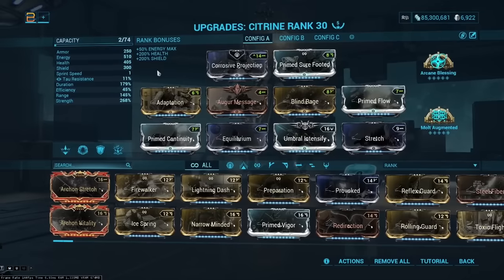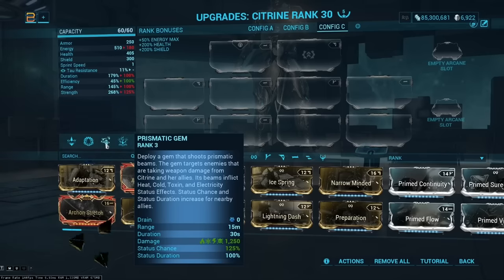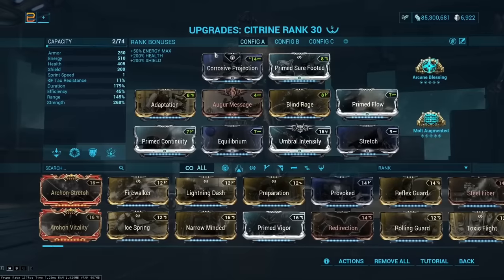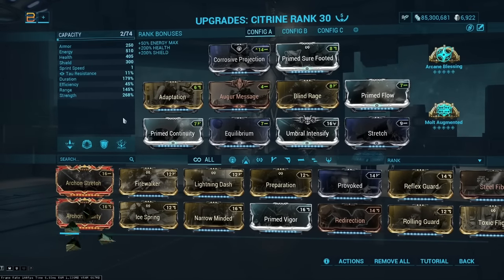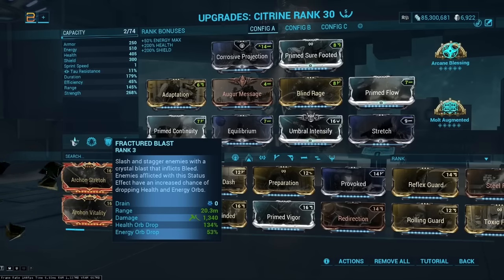This replaces her third ability, Prismatic Gem — an interesting ability we'll discuss later — but I don't feel it's very functional. So the rest of Citrine's build, besides going all into Pillage, includes Fractured Blast.